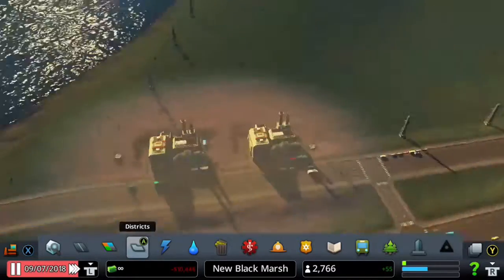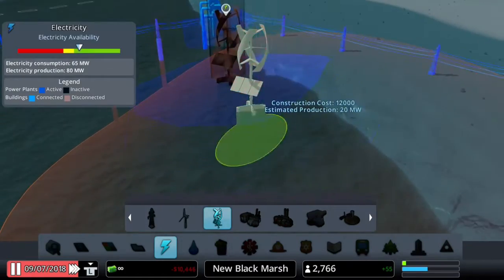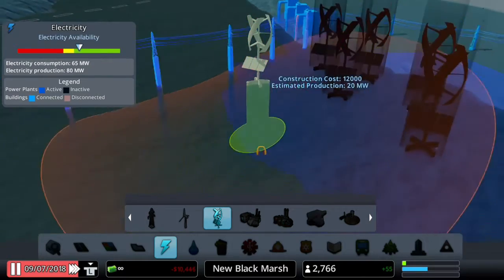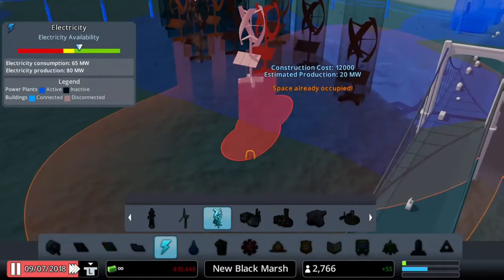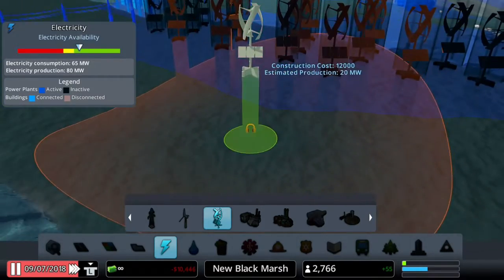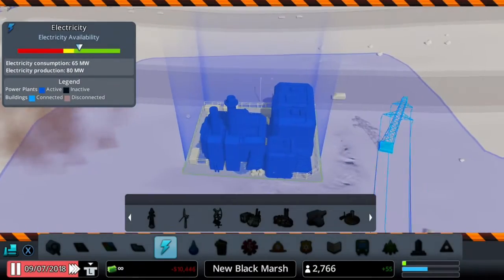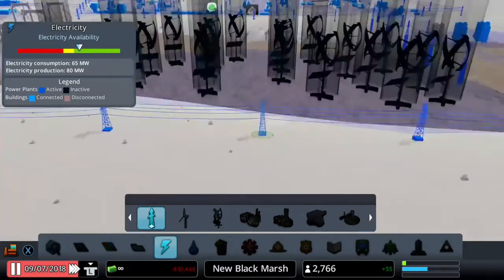I'm going to get rid of these power stations as they're causing a bit of pollution. With the newly unlocked wind turbines — I'll place around 20 of them — we can use eco-friendly power that's more efficient. The only pollution is noise pollution and they don't really run out of natural resources, so it's a big win-win. They're placed on the water, away from residential zones, so they won't cause any noise pollution affecting anyone. Let's knock out these power stations, connect the power lines together, and that should do it for our new power system.